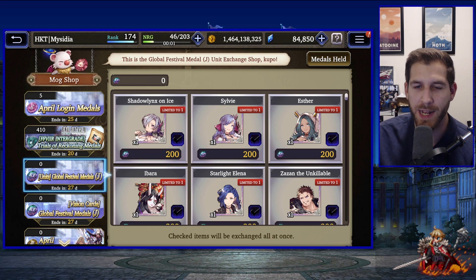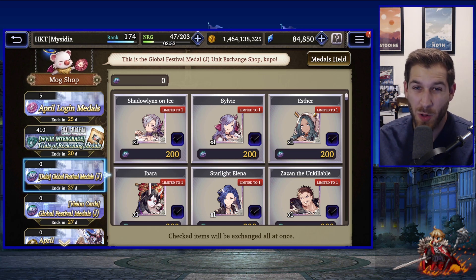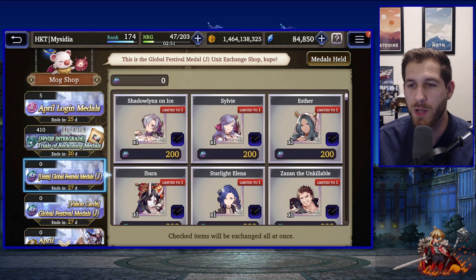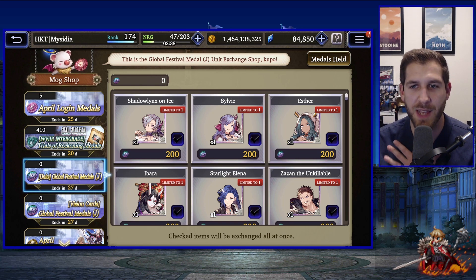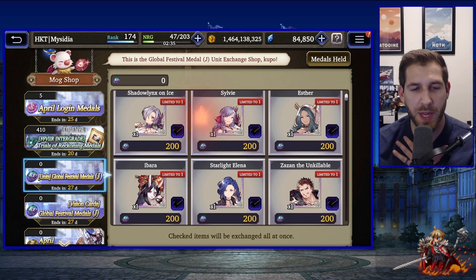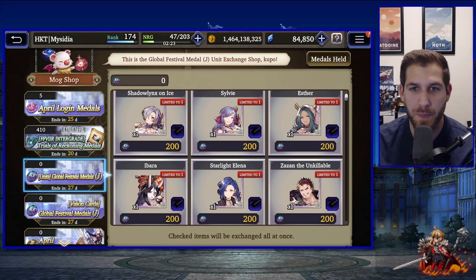Should new players be pulling for any of these global units? It's a hard, subjective question — it depends on which element or weapon you're interested in, and if you really like a character you should just pull for them. Otherwise, know that these units do return. My personal advice is you're going to skip most of them. Shadow Links on Ice is a dark damage dealer with decent damage but nothing too special — I'd probably skip her.